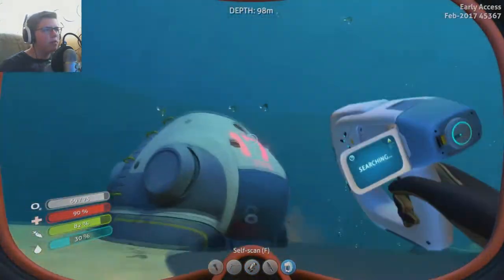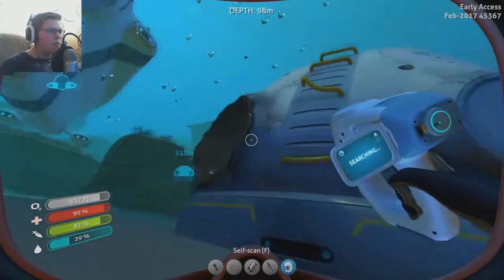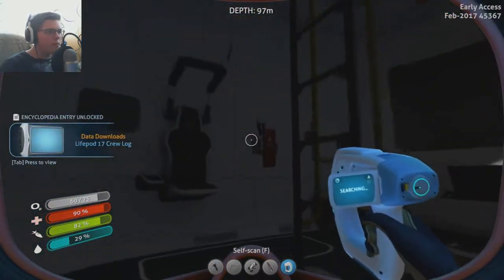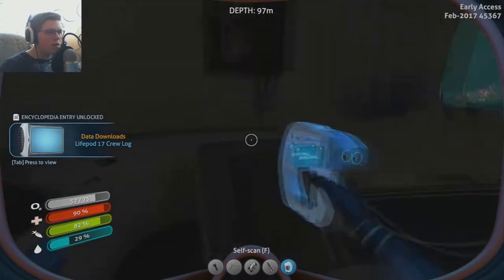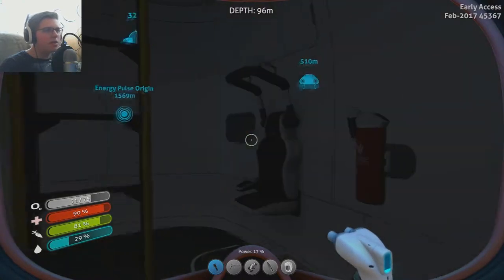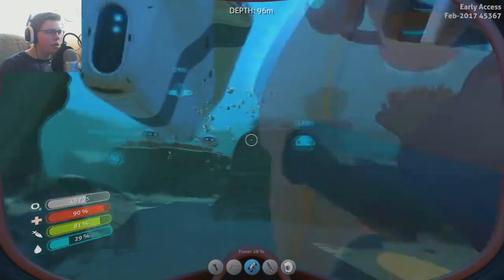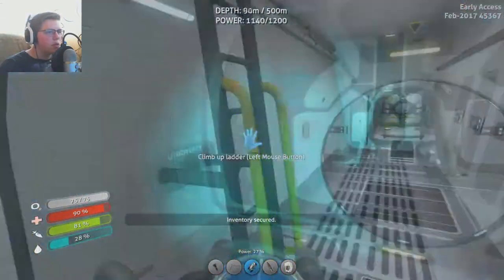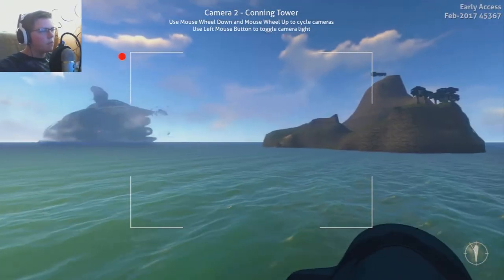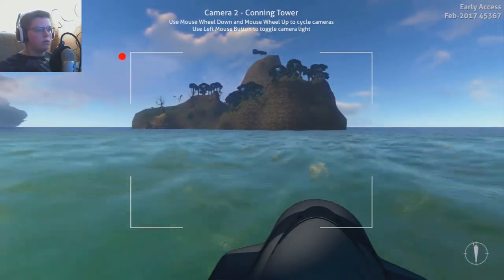Seamoth Fragment - we already have this, but we might as well grab it up for the titanium. There's a lifepod. Can we deconstruct that? That would give us some good materials. We can't though. The Grand Reef is under this island, so let's go down.